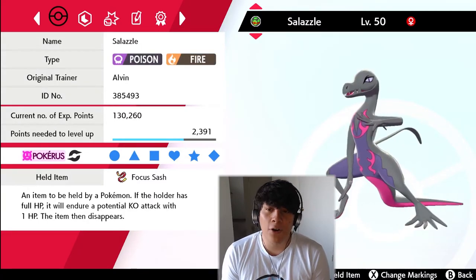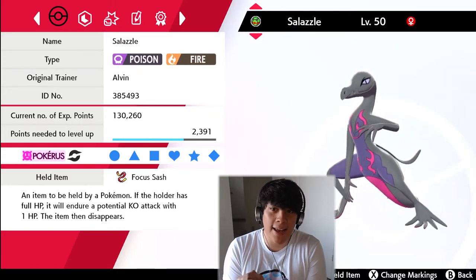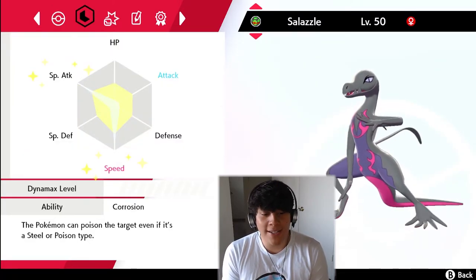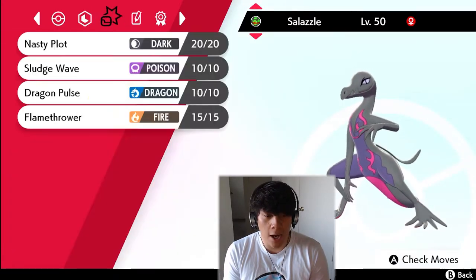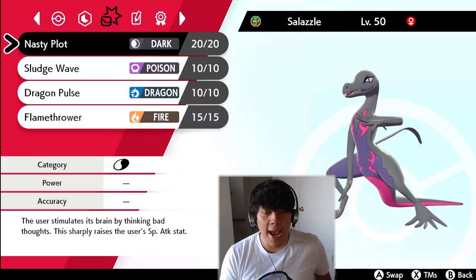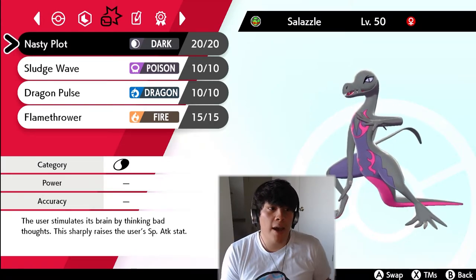The third Pokemon on our team is Salazzle. This was really hard to breed for, especially because only female Salandits can evolve into Salazzle. I was fortunate enough to get a six-IV Salazzle. We're holding a Focus Sash with a Timid nature and the Corrosion ability. We're running 252 Special Attack and 252 Speed. The idea is to set up with Nasty Plot, get a plus-two in Special Attack, and really start doing some damage.